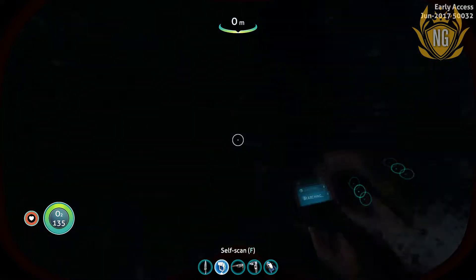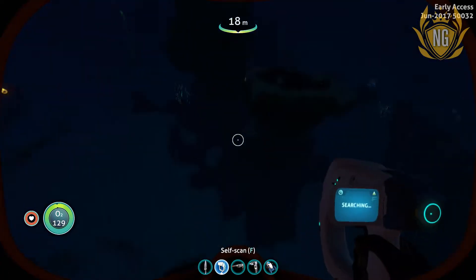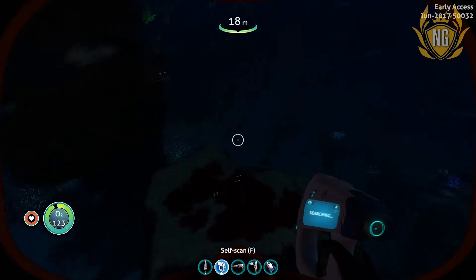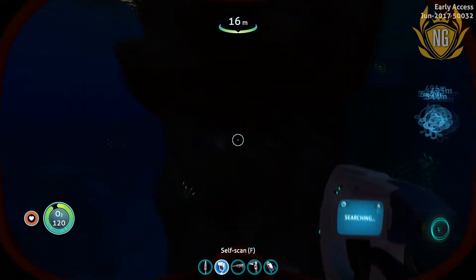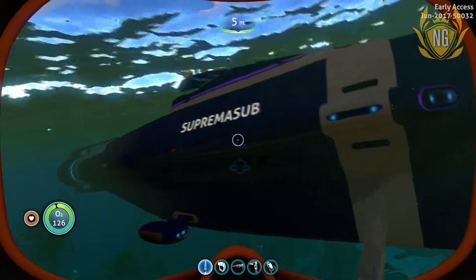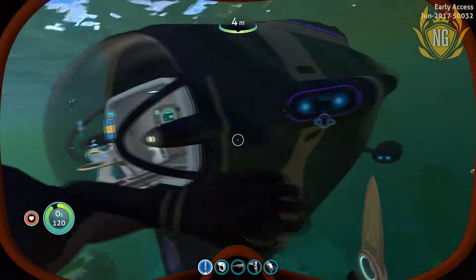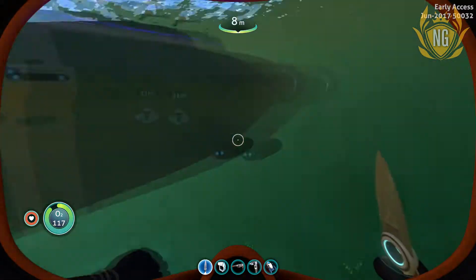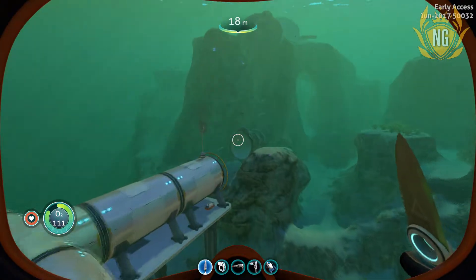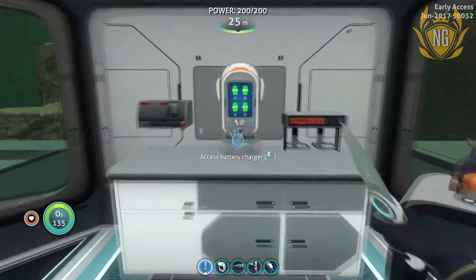I'm going to go back to base and get another battery for my Sea Glide so we can continue searching quickly, because otherwise this is going to be a very long-winded process. It's the best submarine anyone could ever ask for - so beautiful, so elegant, so powerful, so majestic. I shall be boarding you soon, Suprema Sub. Where the fuck is the entrance to my base? There it is. Let's get a new battery for the Sea Glide.